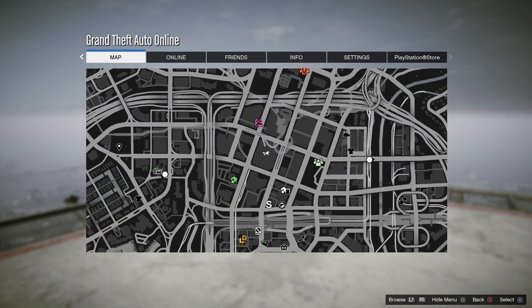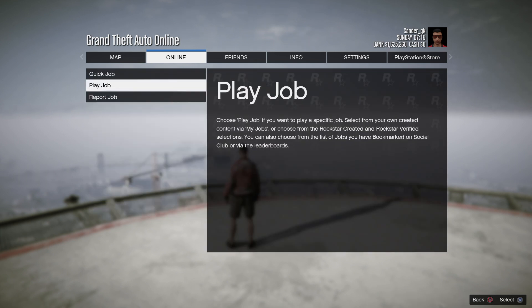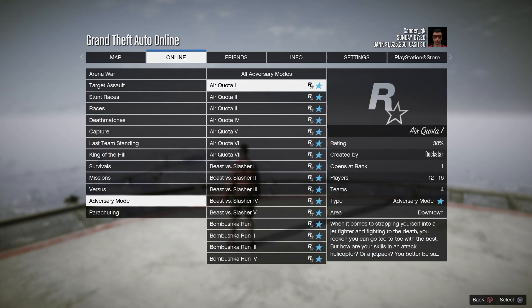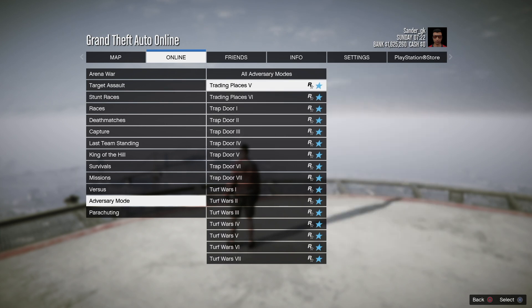Here's what you're going to do: go to the menu, go to Online, go to Jobs, go to Play Job, go to Rockstar Created, and there you're going to scroll down to the Adversary Mode where you're going to find the Motor Wars series.